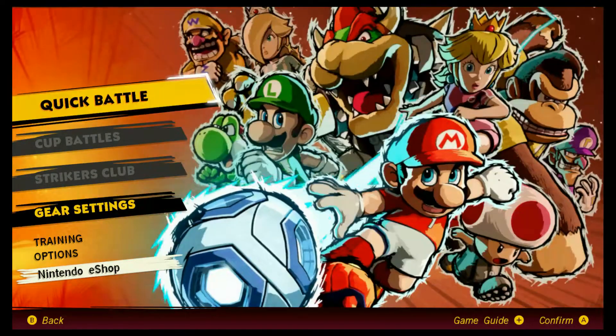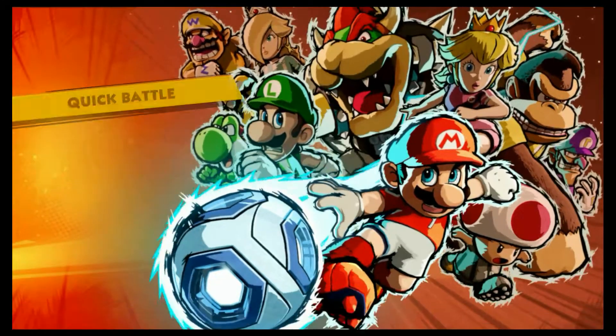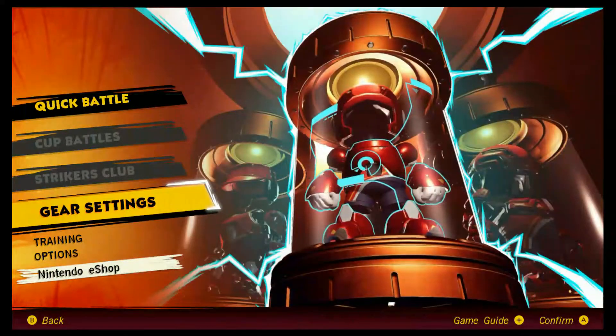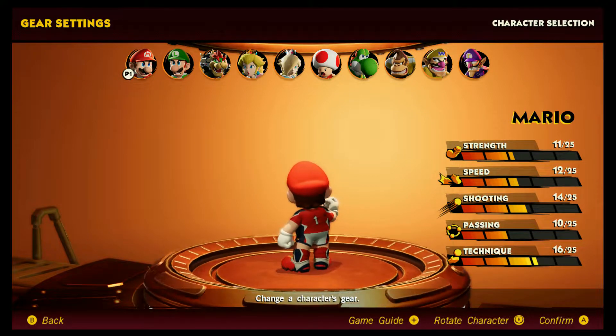If you try to go online on the demo before it actually goes live, you'll get a little screen telling you you can't, but you get a nice splash page with all the characters looking fierce. You can also go into the gear settings and it lets you take a look at the characters and their stats.